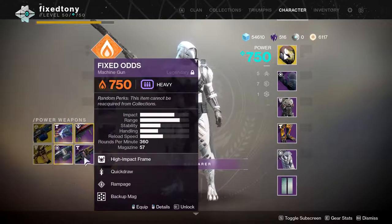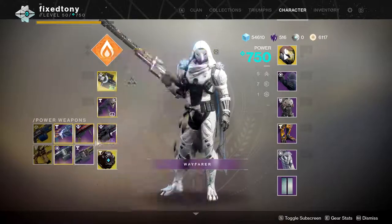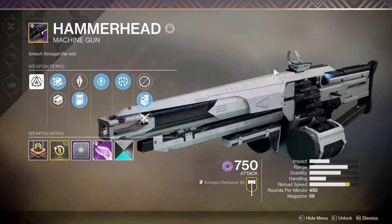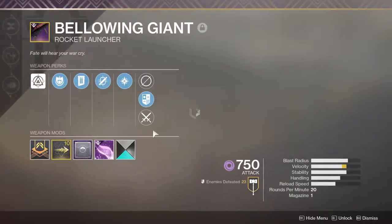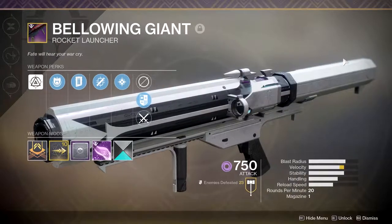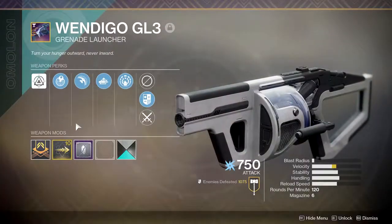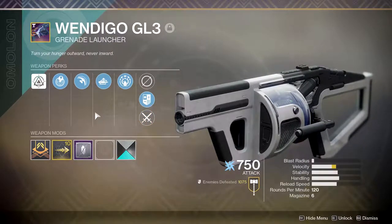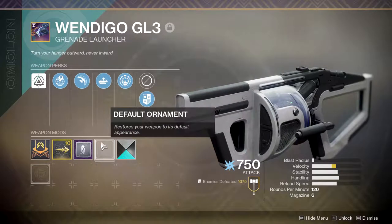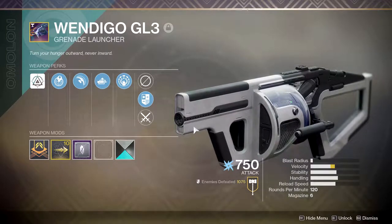I have three LMGs for the burns in the nightfall. 21% Delirium in PvP is not that great in my opinion. Hammerhead is just gross in PvP — can't really fight it. Bellowing Giant — I used to have the one from Gambit but ended up getting almost the same perks and I like the look of this one better, so I'm just using this. Wendigo GL3 — you guys already saw my review for this gun. I love it, there's nothing bad I can say about it other than that it eats your super energy. I don't have the ornament yet because they haven't sold it.